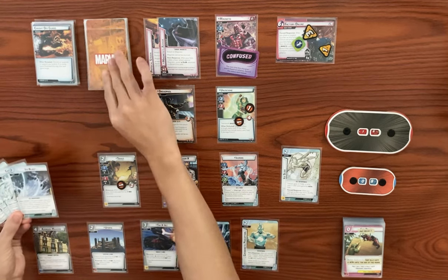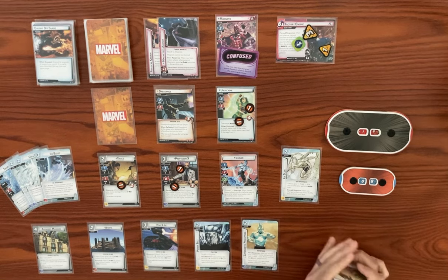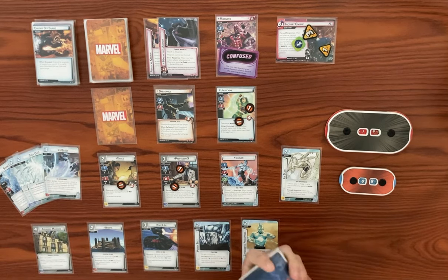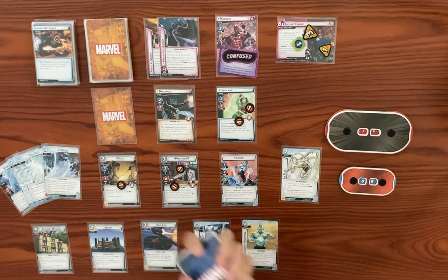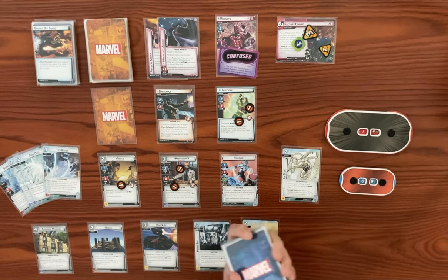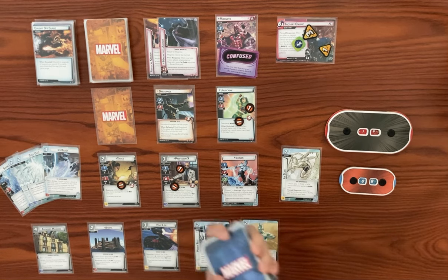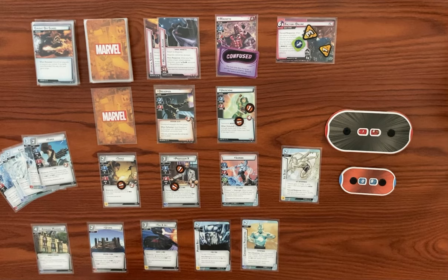We deck out, so we get a face-down encounter card. Shuffle our discard pile back into the deck. And there are two copies of Ice Blast that we need to AoE these guys.